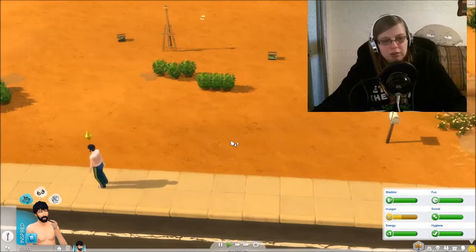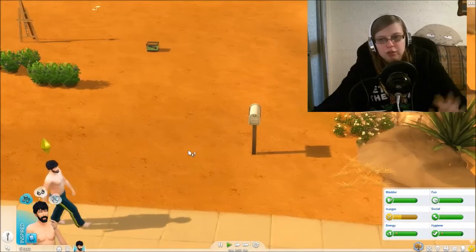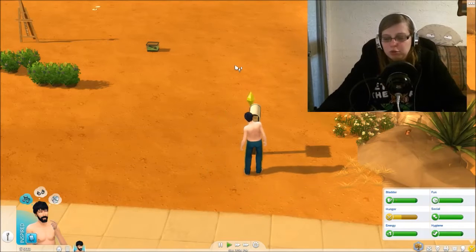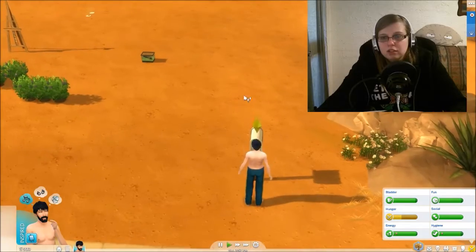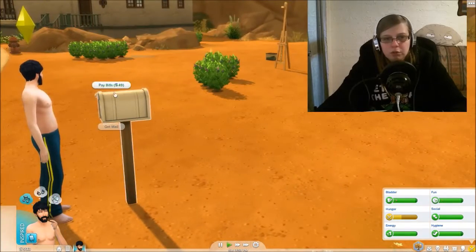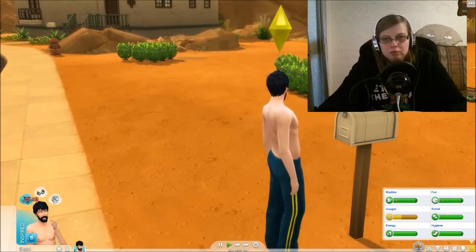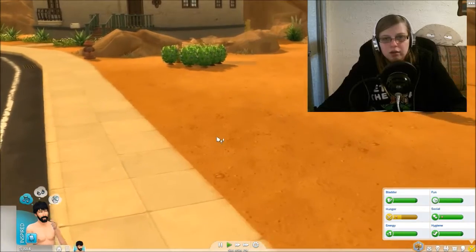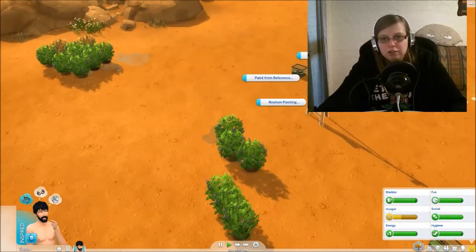I'll get him to get the mail even though he's homeless and shouldn't really have the post box, but oh well. He's collected everything from the mailbox. He might as well pay the bills now. We may need to do it again but that doesn't matter. Okay, we need to get a bit more money up. Probably painting is the easiest way to do this. You can paint from reference, realism, abstract, classic, and pop art painting.